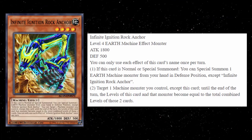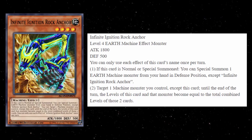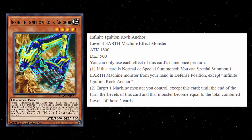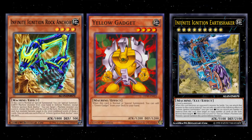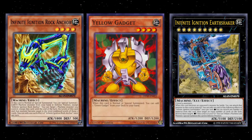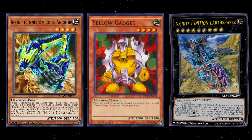Effect number two: you can target one Machine monster you control except this card, and until the end of the turn, the levels of this card and that monster become equal to the total combined levels of those two cards. This is just simple level modification — rank 10 trains and Galaxy have effects like this. You could potentially use gadgets in this deck since they're also Earth Machines. If you summon a gadget from your hand off this effect, both monsters on the field become level eight. Anytime you can get a monster out of your hand and go for a bigger Xyz play, I'll take that.